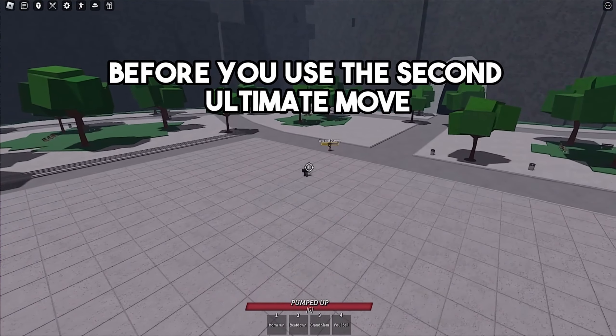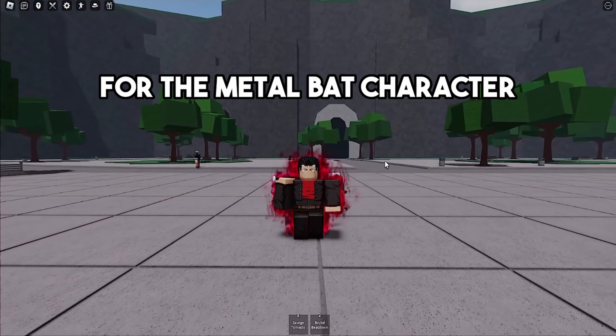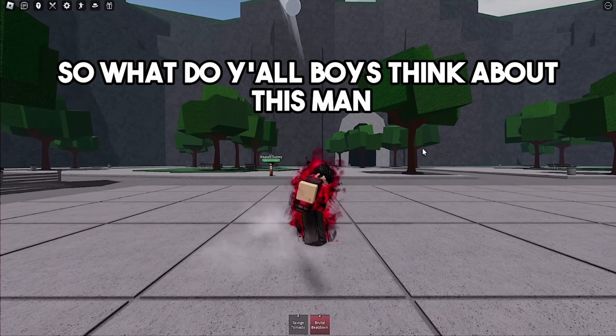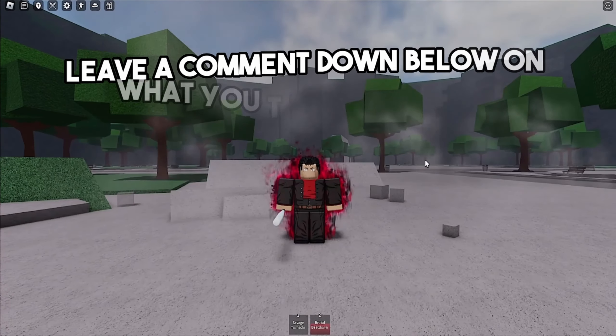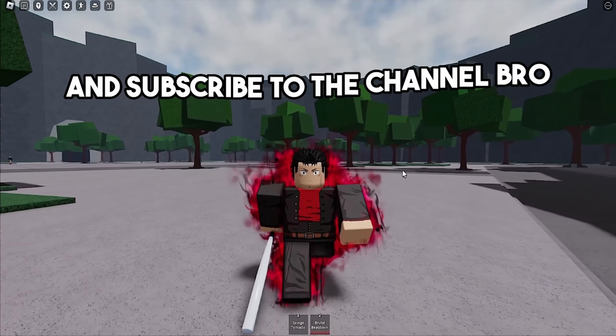You just want to make sure that you zoom out before you use the second ultimate move. These are the two new ultimate moves for the Metal Bat character added in this new update. Let me know what you think about these two new ultimate moves in the comments below, and make sure you like this video and subscribe to the channel.